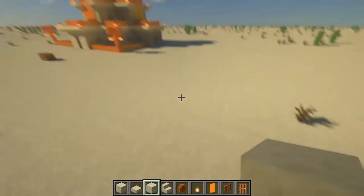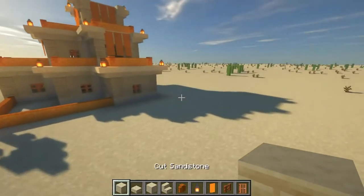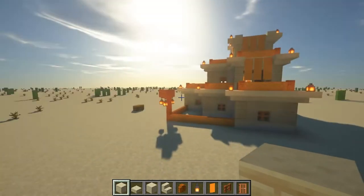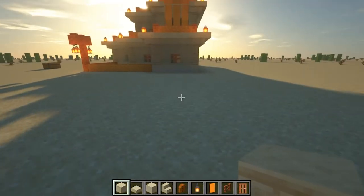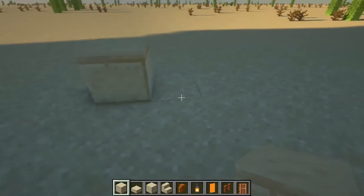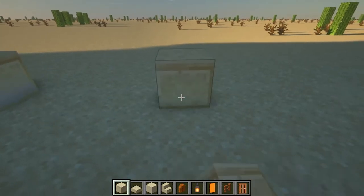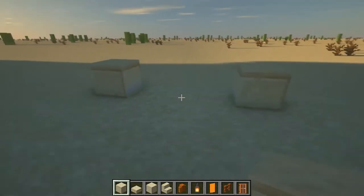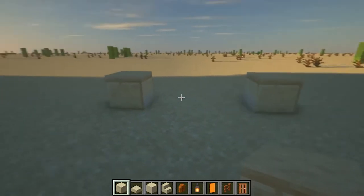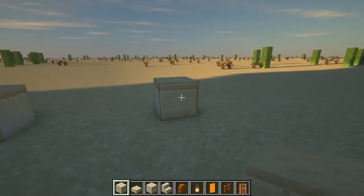To start off with you're gonna need a fairly decent sized space — something like this will be more than enough. We're gonna take our cut sandstone and make the layout of the bottom floor. First off, you're gonna start and take your cut sandstone, place it down and leave three gaps in between and place another one. There should be three spaces in between and you're gonna want to do this so you have six of these cut sandstone blocks in total.